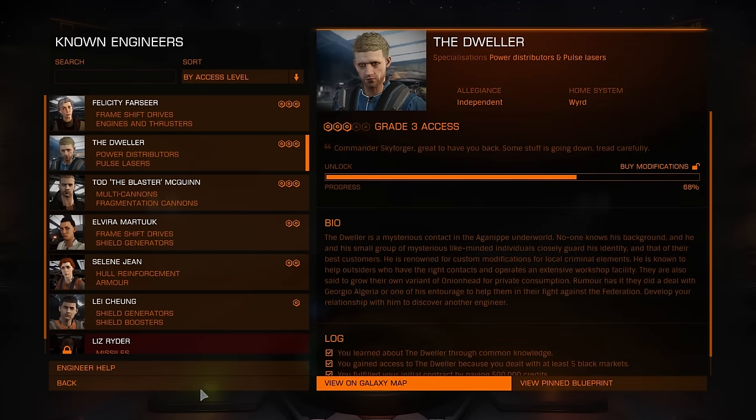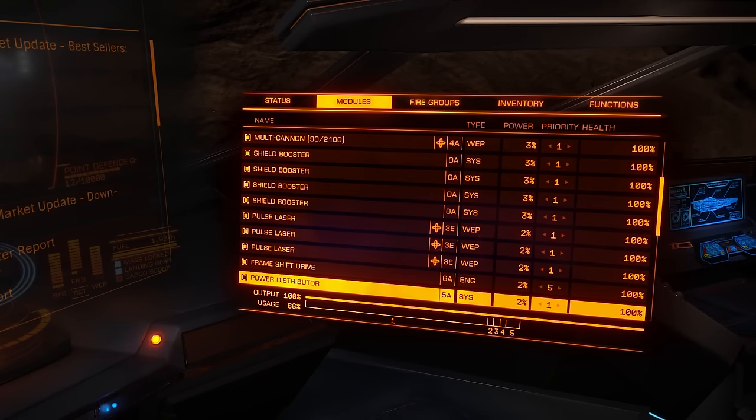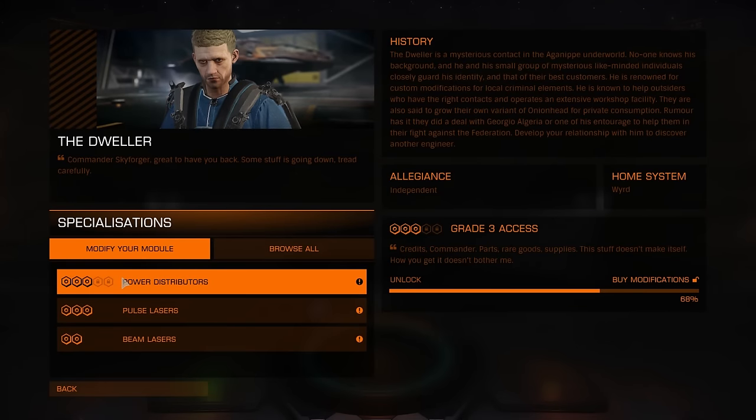So let's go and upgrade. This one is for Vulture. You can actually see my class 5 power distributor. You don't want to fly to the engineer in your Federal Assault Ship and Vulture, believe me. You're better off just buying this power distributor on your Anaconda — or any ship with good jump range that can handle same or higher class modules you want to upgrade. Then all you need is just upgrade it, go back, sell it, and buy it on your ship.